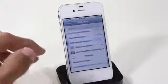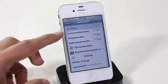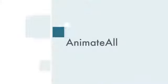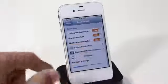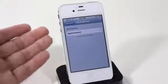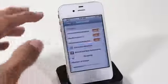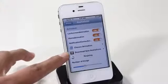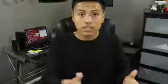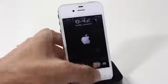The ninth Cydia tweak, Animate All, brings moving wallpapers to your home screen, lock screen, and notifications all at once. It uses animated wallpapers — what the speaker calls boot loaders — that you can download straight from Cydia and access in the Animate All settings.